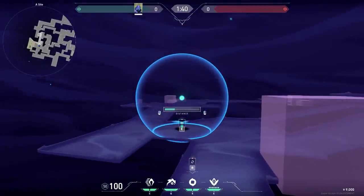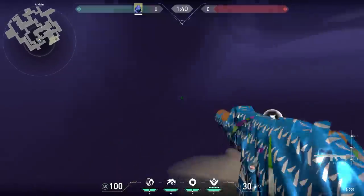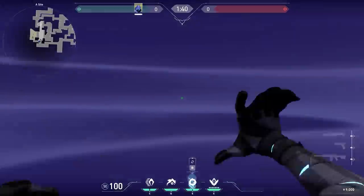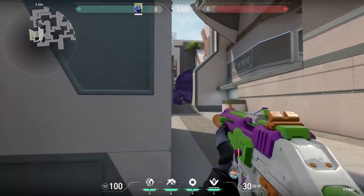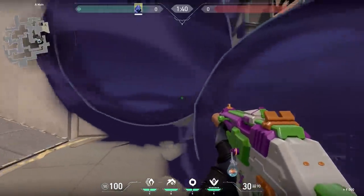Let's stay on Split and talk about a very unique Omen one-way. A solid Omen smoke is over here on A main, but sometimes the enemies will push through it because they think they are very good. So here is another smoke to counter that. After you place the first smoke, place the second smoke on the platform on the right. Now when the enemies push through your first smoke, you have a very good one-way to kill the enemies. And here is from the enemies' perspective — very nice.